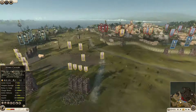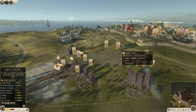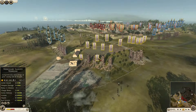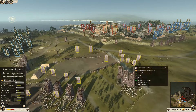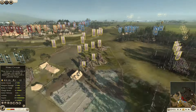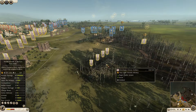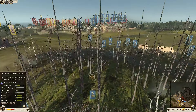It looks like Carthage has gone with a very much heavy sword build. They can bring a lot of spears and pikes, but they've gone for their elites - the Samnites, which have chevroned up really well. Noble Fighters, Mercenary Scutiari, Libyan Infantry - a fair few of those. Typical sort of Carthage build. There are some archers back here. I feel like the only way you'd maybe change this is to bring some pikes just to add that versatility to your game.